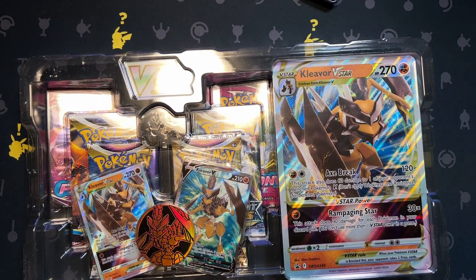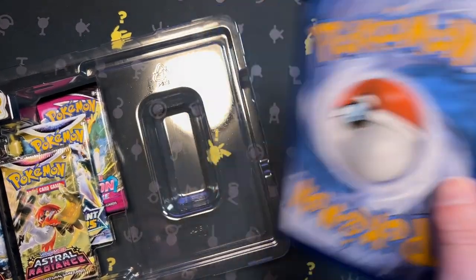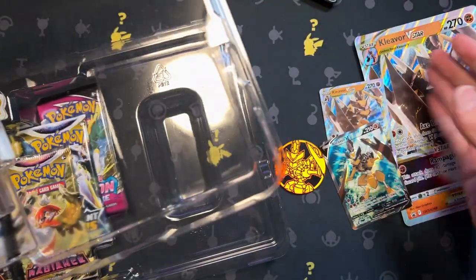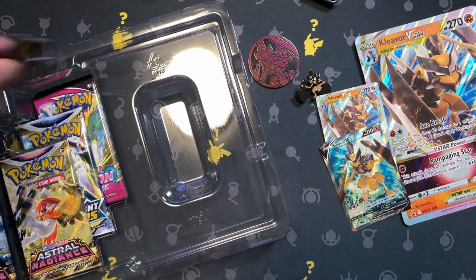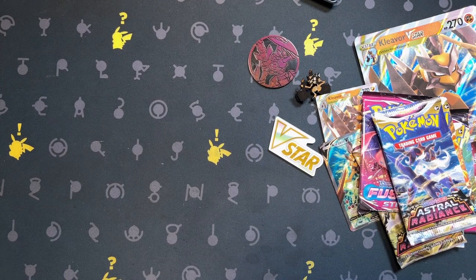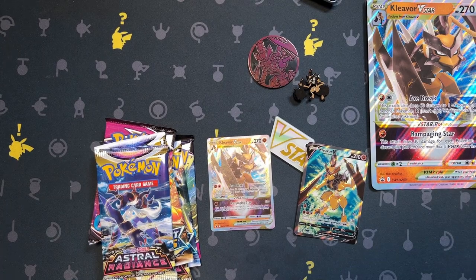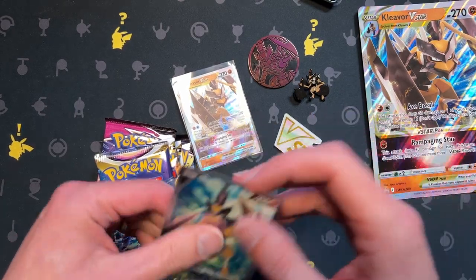Toss the trash away — there we go, giant card! Contents include: promos, coin, pin, V Star token, three packs and three packs. Let's get organized. Let's get some sleeves on the promos — Kleavor V and V Star — there we go.